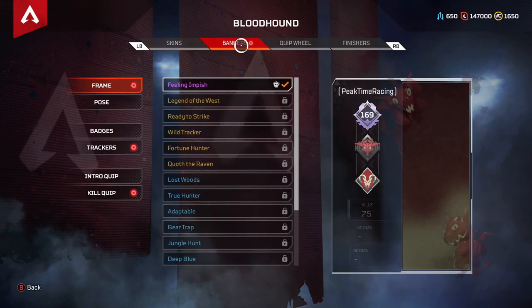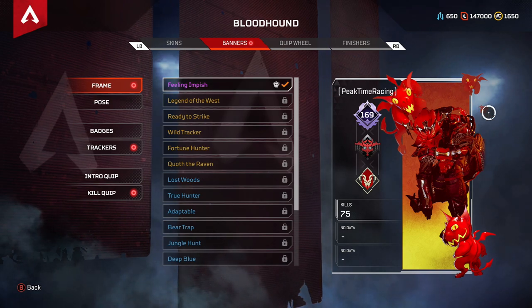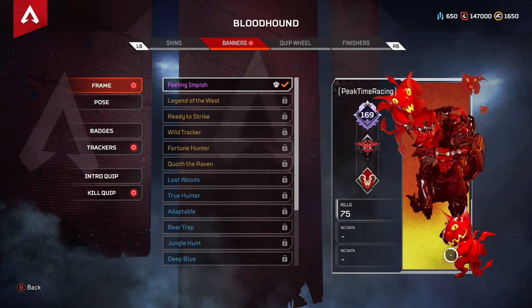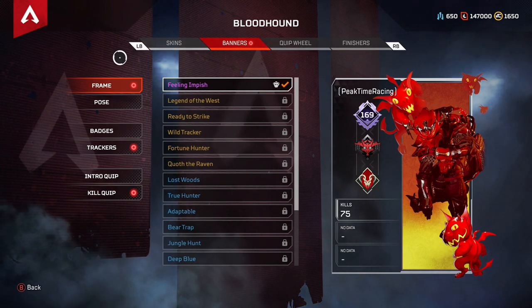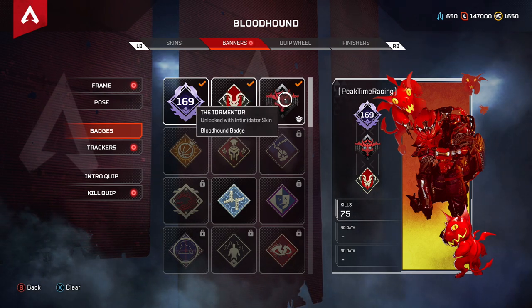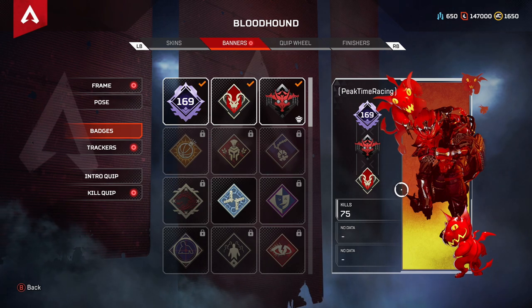We'll go over to Banners. You can see the Feeling Impish banner, which I have loaded onto Bloodhound right here — that's the one included with this as well. And we'll go over to Badges. It is this badge right here called the Tormentor, and that's the one I have loaded on him.